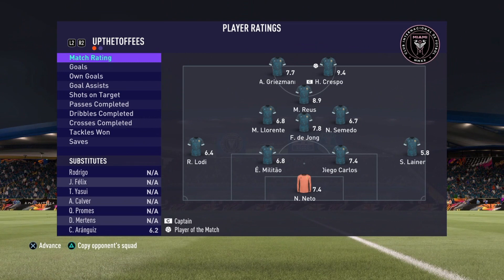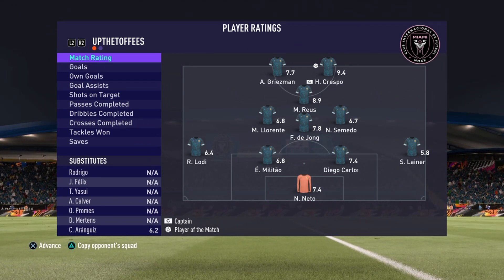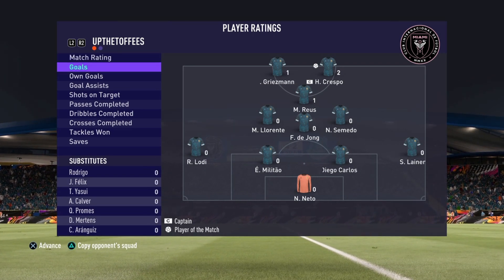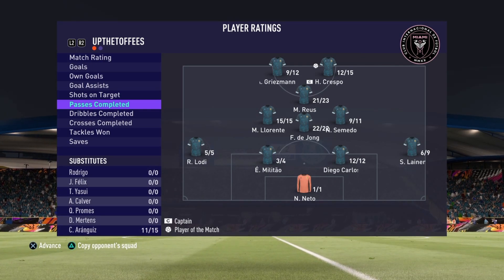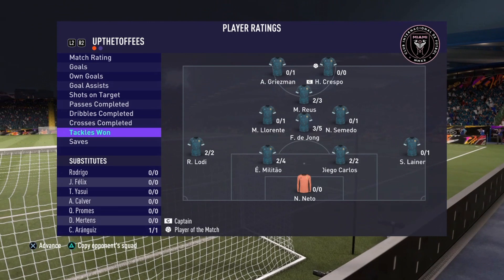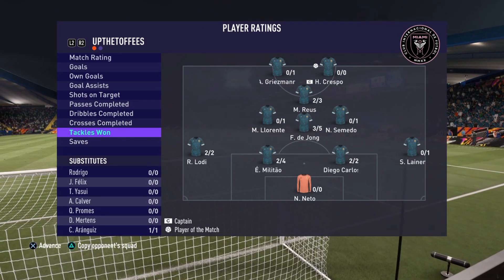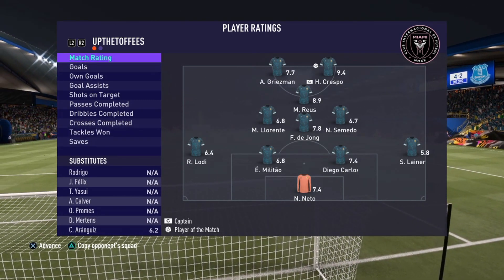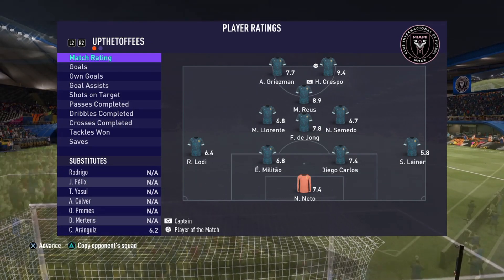That will conclude game number one for Frankie de Jong — a 7.8 rating for the Dutchman. He played fantastic, a true anchor in the midfield. No goal or assist, but passes completed were near perfection: 22 out of 22 attempted; dribbles completed 15 out of 17; and tackles won three out of five — game-high three tackles for de Jong. That's what I expect from the Dutchman from Barcelona. Hopefully he can keep up his performance in game number two.